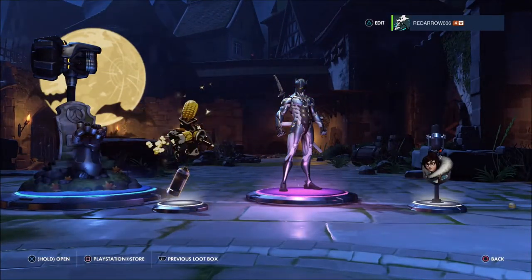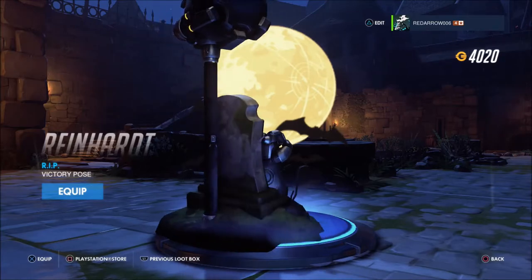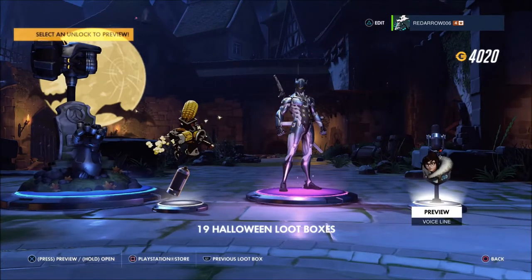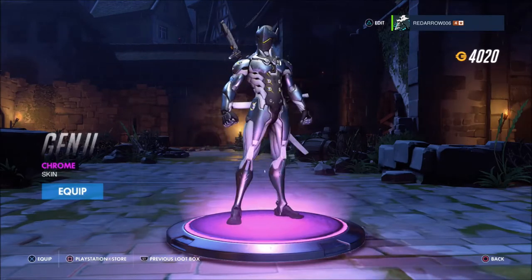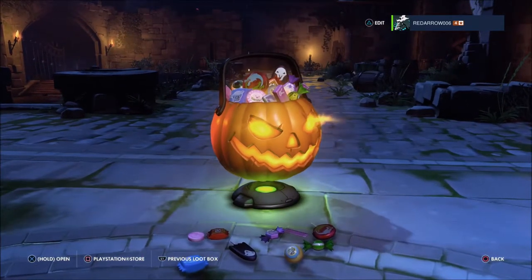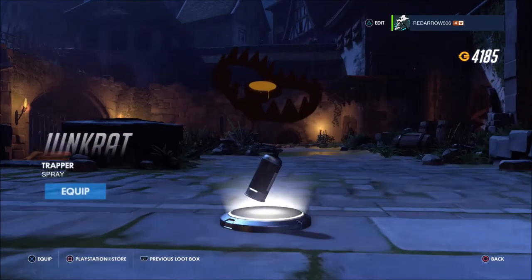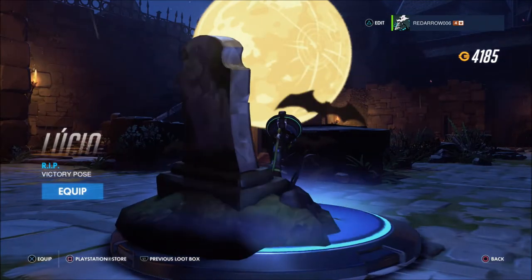Another epic — the skin! That's awesome. We've got the Reinhardt Rest in Peace victory pose with his hand popping out and his hammer, a Roadhog Popper spray dupe, a voice line for Mei, and finally this skin for Genji. From afar it looks slightly Halloween but that's a cool skin, though I've got a better one at the minute. Also a Lucio Rest in Peace pose with his gun sticking out of the grave.